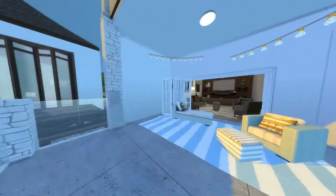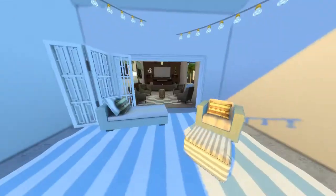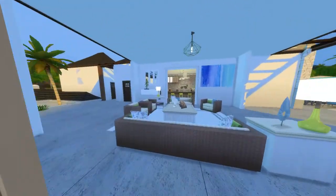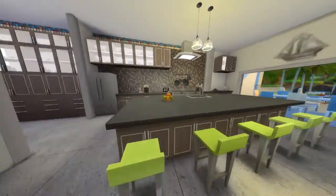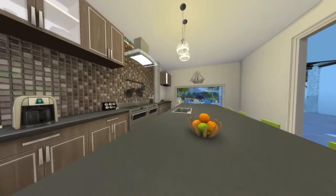Beautiful outdoor eating and kitchen area — the kitchen is huge, it's got room for six to sit at the bar and then another eight at the table, so plenty of room for your whole family or a group of people. Whether you wanted to have couples get together or college kids on spring break, it is amazing.